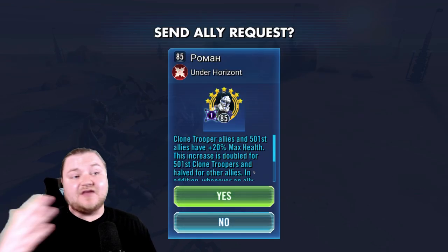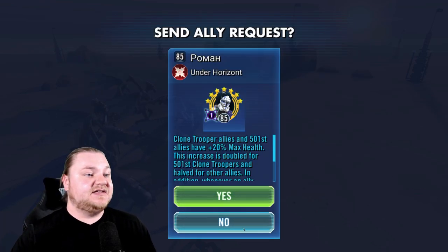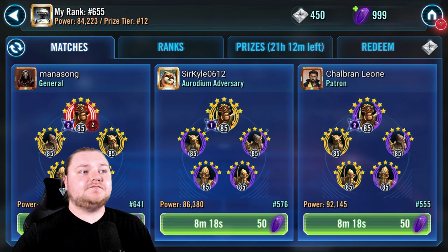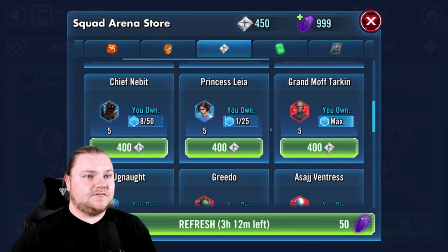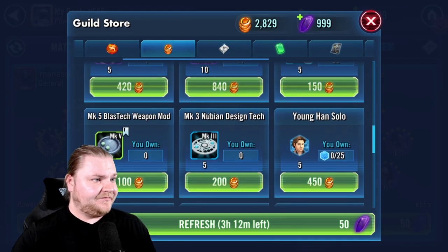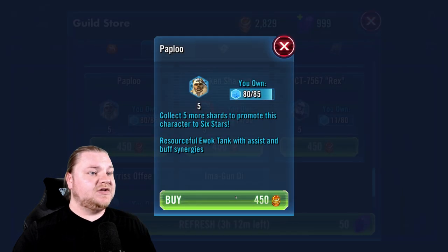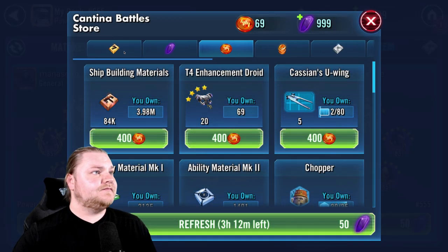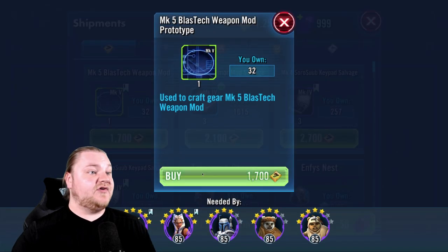We can push pretty high with our Geos, but now in Arena, as everybody gets more into the game, the cream rises to the top — it gets harder to push higher and higher. Paploo — look at that, a little promotion there we can knock out. That should put him back on top of Logray, actually.